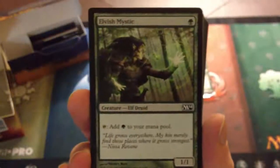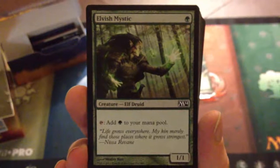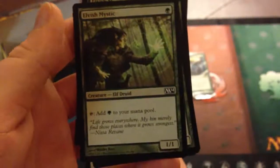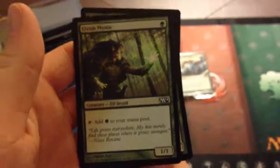These are brand new, crisp mint cards — they even smell new, a bit plasticky too, but that's beside the point. Starting out we have four Elvish Mystics. They're one green, 1/1s from M14. You tap to add green to your mana pool. You can't do this the first turn, but you can do it the second turn. Great for mana acceleration — it's just absolutely wonderful.